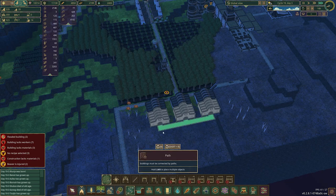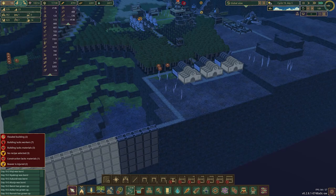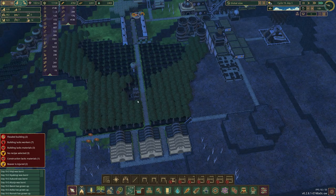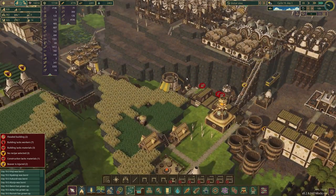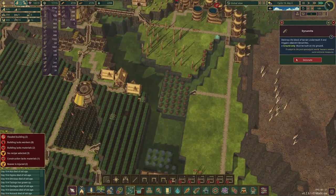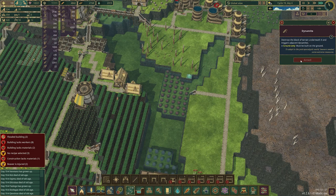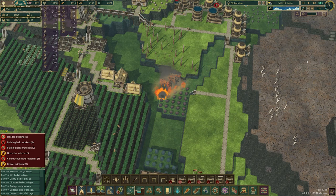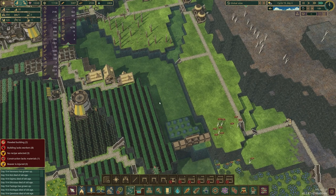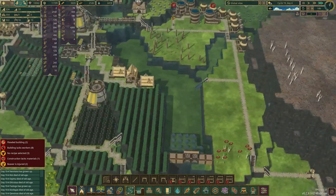I'm going to connect all these and build a couple more things — double our beaver construction workforce over here. Eventually these will probably go away and I'll put more lumberjack posts over here. Hauling posts are looking fine. Try not to kill any beavers — apparently that's a thing that can happen. That was a concerning amount of lag — that would have been annoying if the game crashed, but for now it seems to be fine.